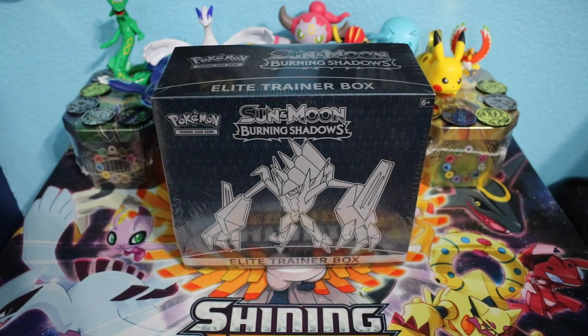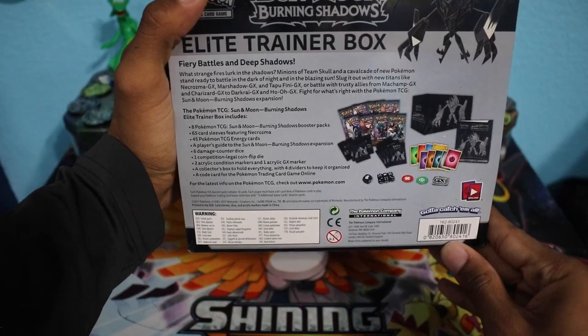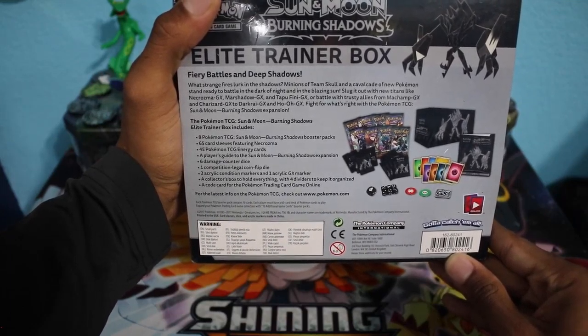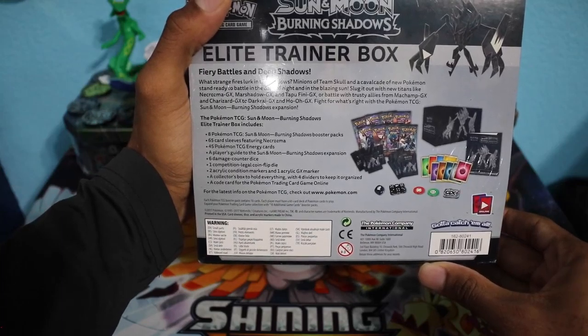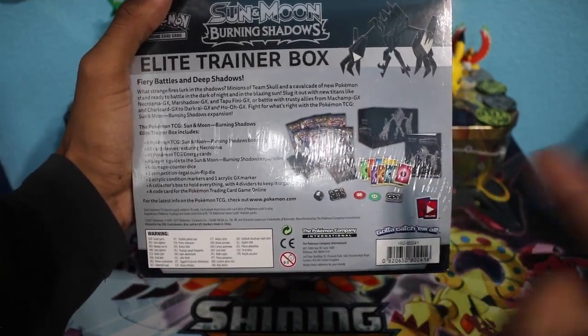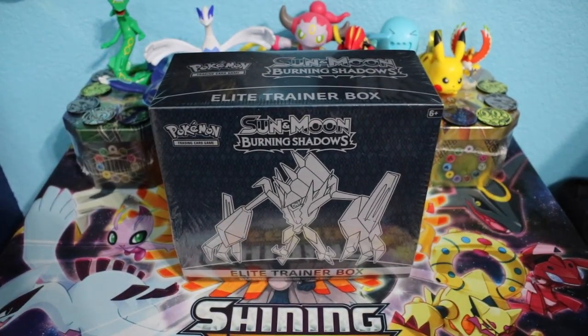Let's go ahead and try to find a Rainbow Rare Charizard because Charizard is my favorite Pokemon. Let's take a quick look at the back to see what contents are in this box. You will get 8 Burning Shadows Booster Packs, 65 sleeves featuring Necrozma, 45 energy cards, a player's guide checklist, 6 damage counter dice, 1 competition legal coin flip die, acrylic markers for Burn, Poison and GX, the storage box, and an online TCG code card. Make sure to smash that thumbs up button for good luck, subscribe to the channel, and hit that bell to join the notification squad. And without further ado, let's jump into this box.